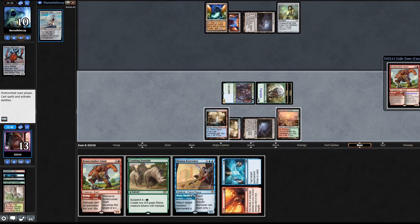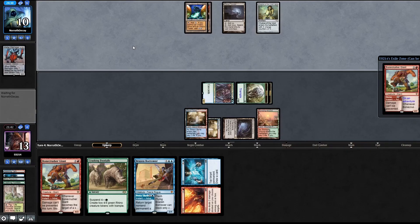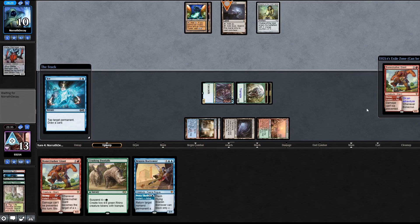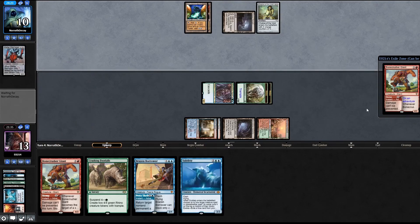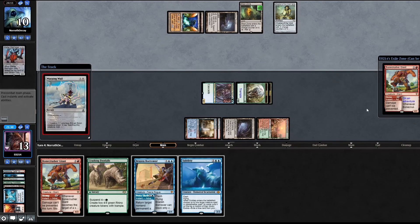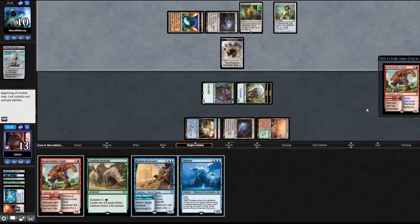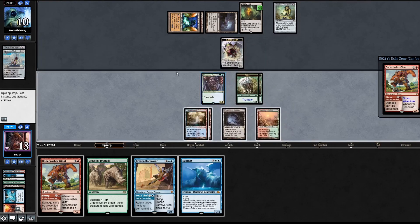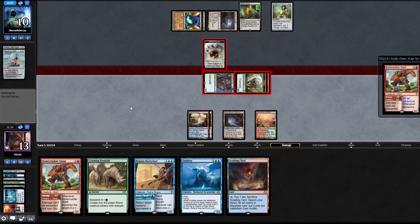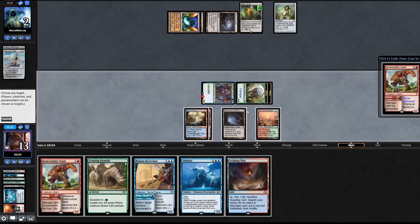Warping Wail says counter target sorcery. From there we can ice, draw some cards, and win the game. Subtlety - nice! Blast Zone is not going to save them. We attack, taking them down to two. Here's a stomp - showing them as few cards as possible. Let's begin sideboarding.